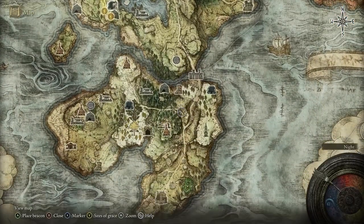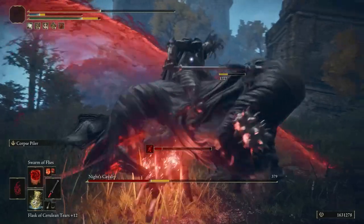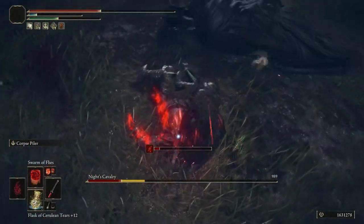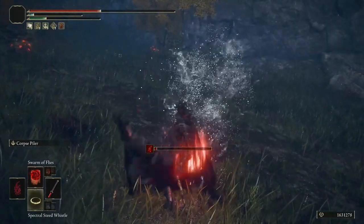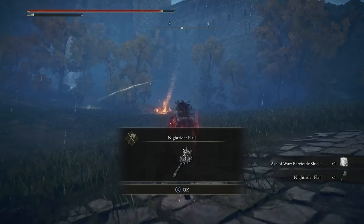The second Knight's Cavalry is down here in the lower end of the map at this location. They're all pretty much the same — they just use different weapons. This one will give you the Ash of War for Barricade Shield and the Knight Rider Flail.